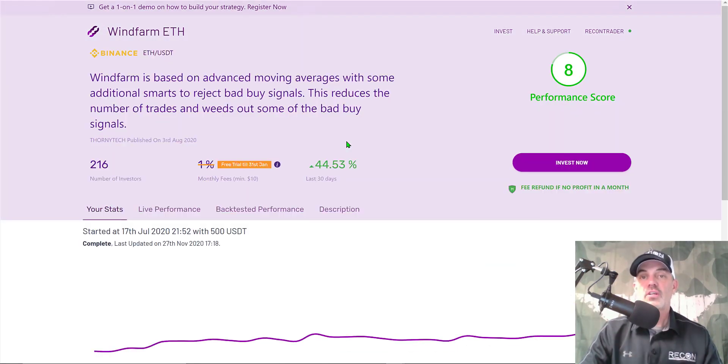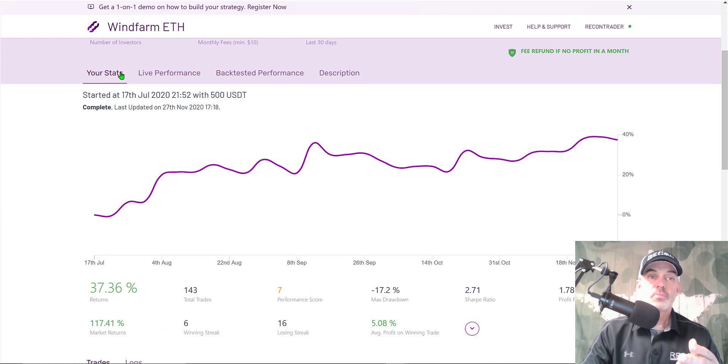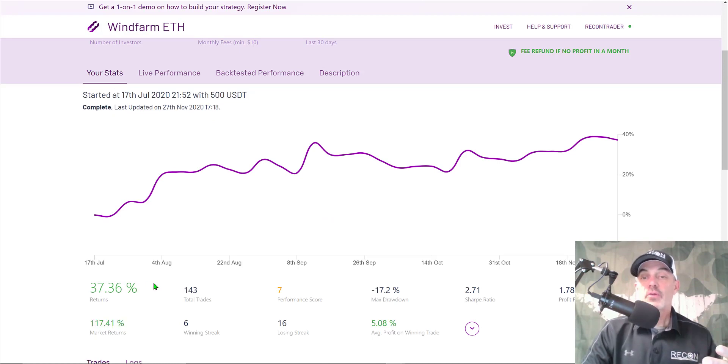I did actually invest in this strategy — I wanted to put it to the live fire test before I did too harsh of a review. It held its own. From July 17th to November 27th, I let this algo run and it actually produced a 37% profit on my $500 investment. Overall I was satisfied, though it did not exceed market returns. My Ichimoku cloud crossing strategy backtest for April 2020 through January 2021 showed 555% versus the market's 658%.